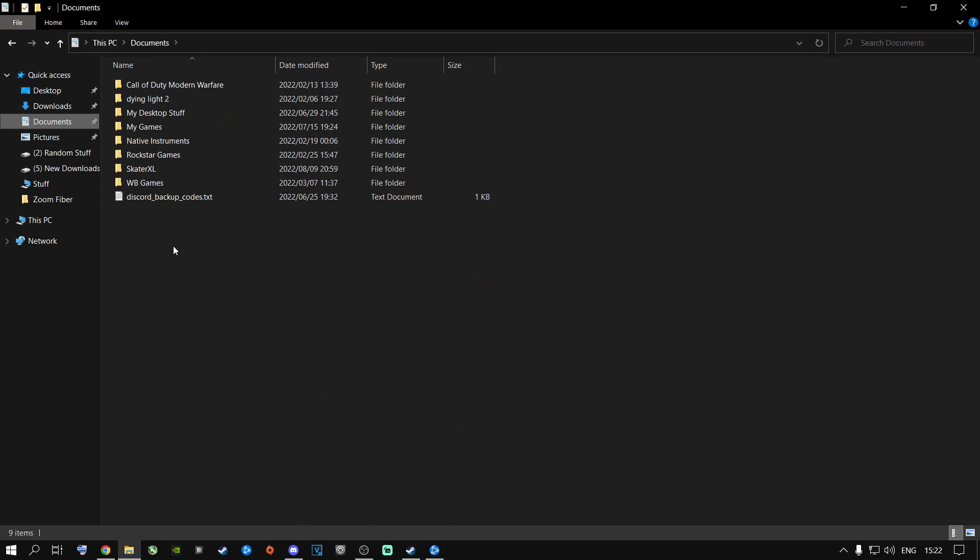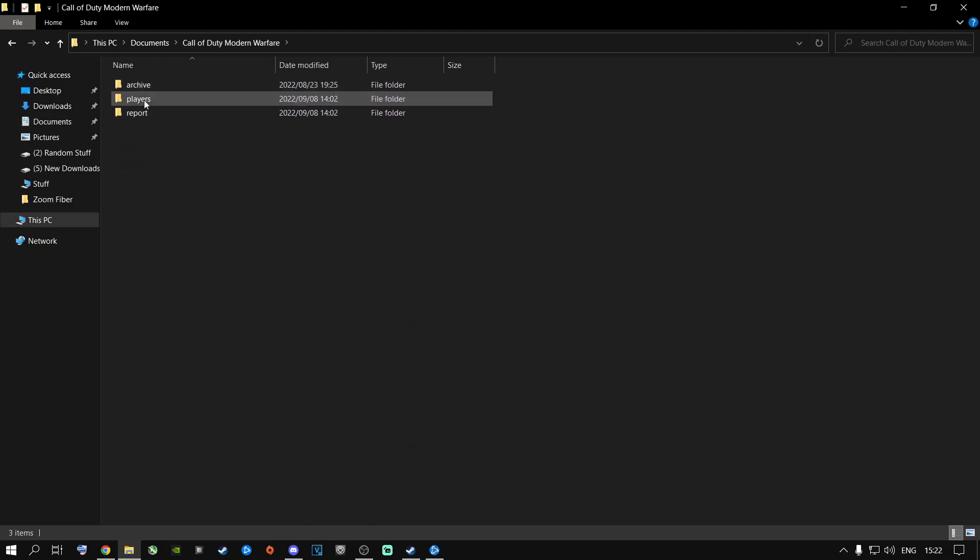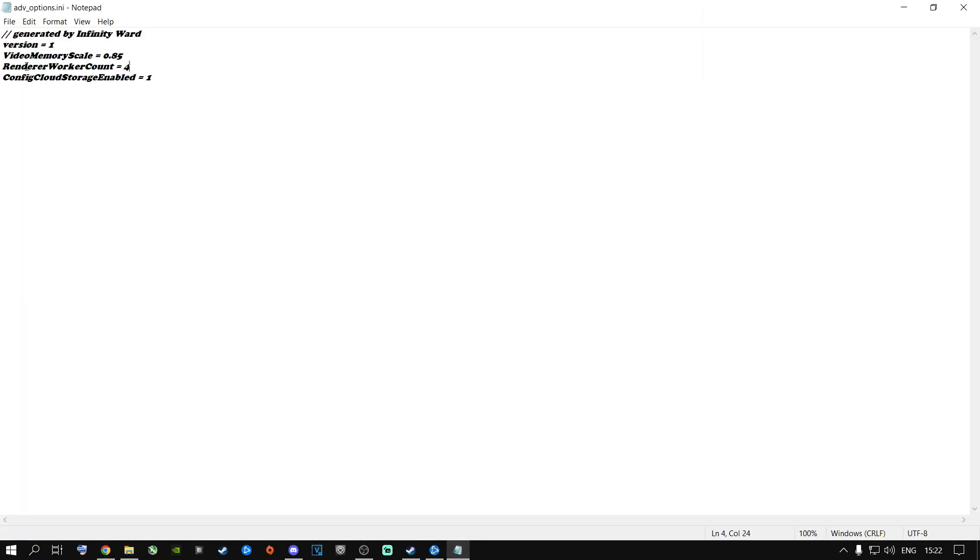From here, go to your Documents folder, then go to Call of Duty Modern Warfare, then Players, and open Advanced Options. As you can see, it says Render Worker Count. This depends on the CPU you're running — if you're running an 8-core CPU, you halve your cores, so mine is set to 4. I'm running a 9700K with a water cooling block. If you have a 12-core CPU, put it on 6. Just halve the cores of your CPU, go to File and Save. I don't recommend changing any of the other settings.